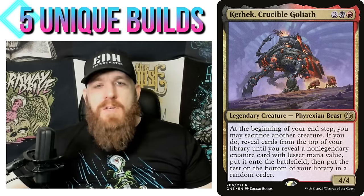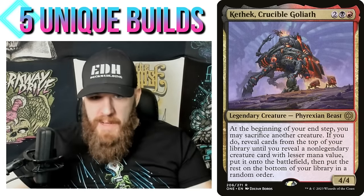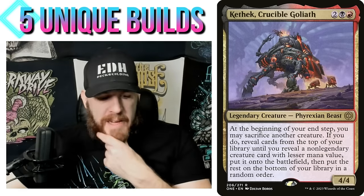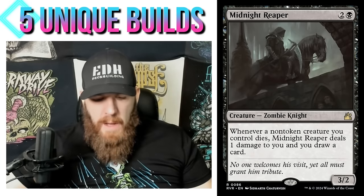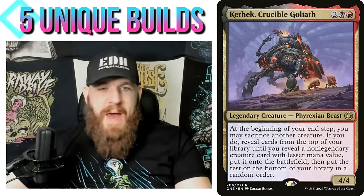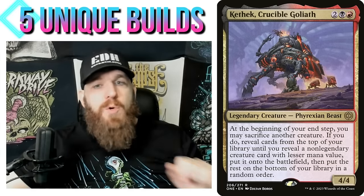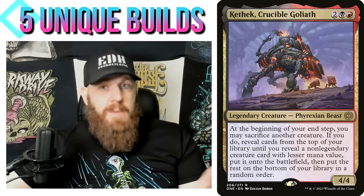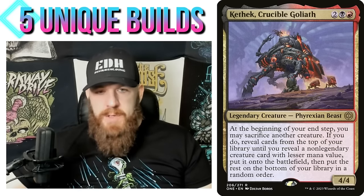By sacrificing a three-mana creature to Kethis, you guarantee getting that one- or two-mana value creature. You could have two or three targets below three mana, guaranteeing you get at least one. Then sacrifice again to get another. So what one- or two-mana creatures are worth building an entire deck around? Goblin Welder is a great option — a really powerful effect. Being one mana also lets you include two-mana targets alongside it. Goblin Engineer is similar at two mana, and it provides a backup in case Goblin Welder gets exiled.